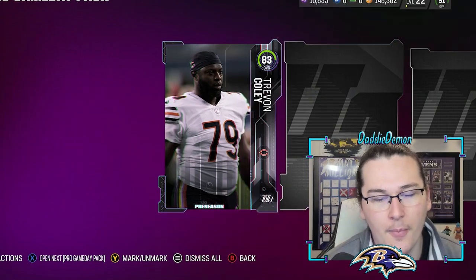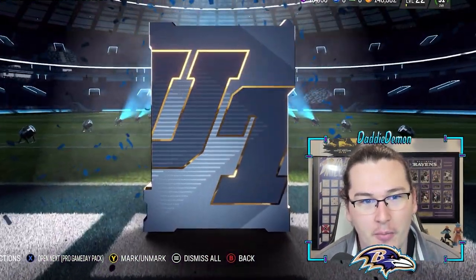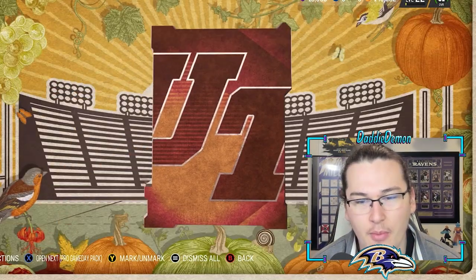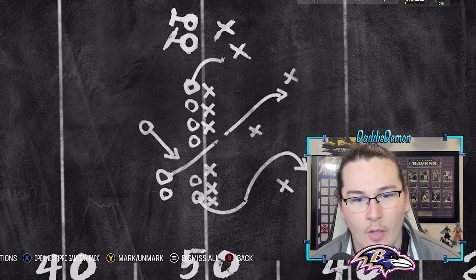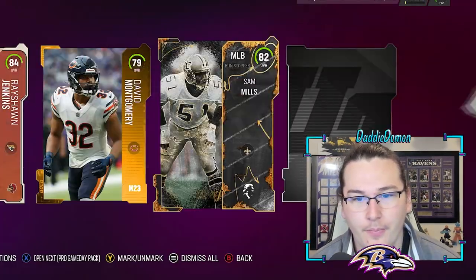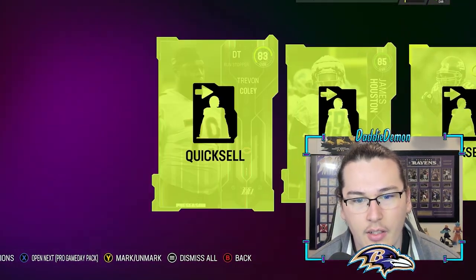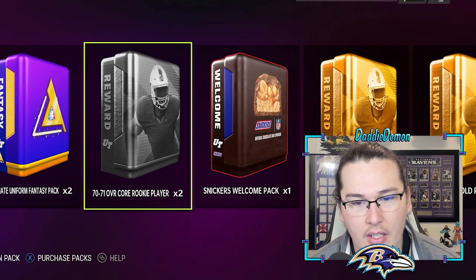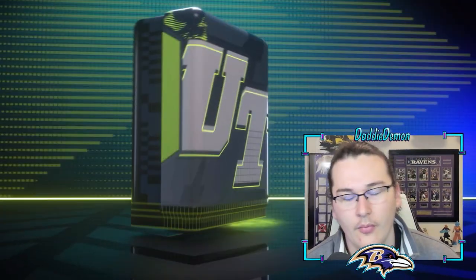Out of 53 Pro Game Day packs I'd hope to pull at least a couple 91-pluses, maybe some new cards. I love seeing the variety of animations though — All Madden 82 Sam Mills and an 83. It's nice to see a whole bunch of different animations and not just elite animation after elite animation.